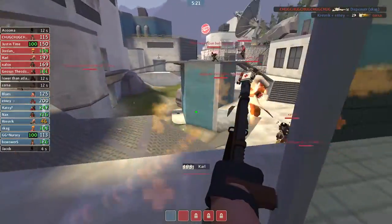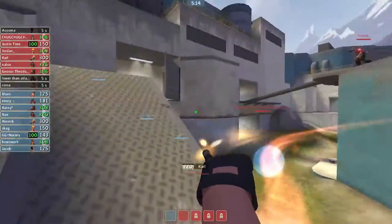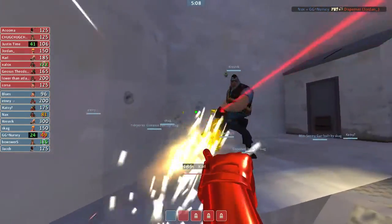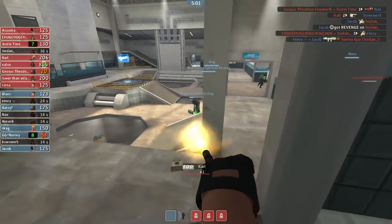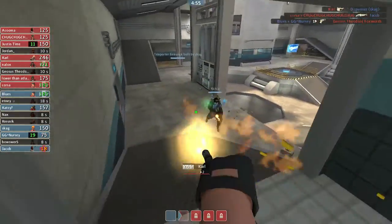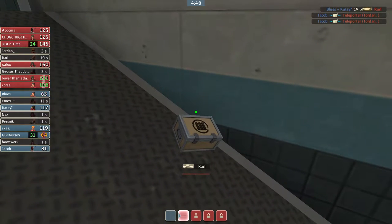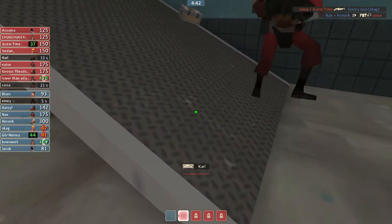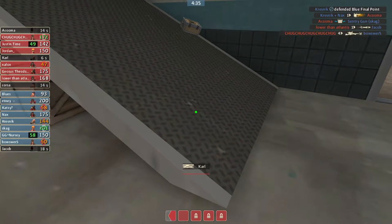Here I just sort of peek rollout as we pressure from the wall. Since I knew they were fighting us on left, I just try to peek rollout and shoot them in the side. Sadly their heavy lives with like one health. Here we force their Uber and I'm just committing to rollout to make sure they can't get in that way — I pick up their heavy and their sniper trying to get out. I try to pressure forward on rollout to hopefully cut off their escape if they come out lobby. Here their med is close and I'm just doing whatever damage I can.